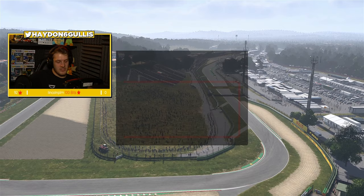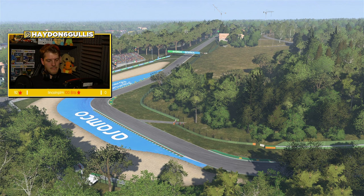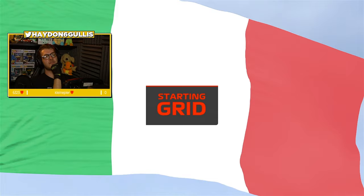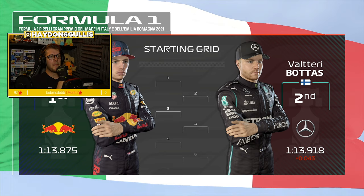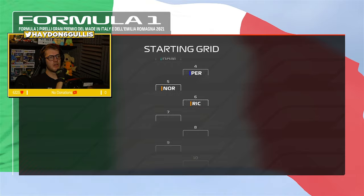We are here for the Imola Grand Prix for round two of the my team career mode. If you have missed round one and what we are doing in this career mode, go click the card annotation in the top right hand corner of your screens. Our team is called Big Guns Racing and we are right at the back of the grid. My teammate is Callum Eilat and we are here for round two at Imola.